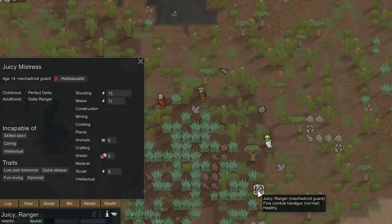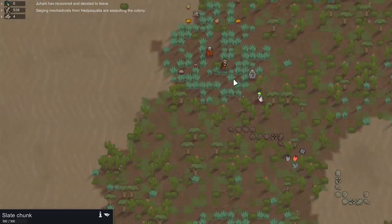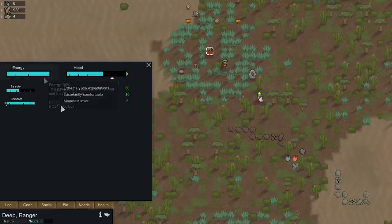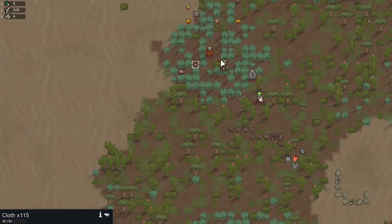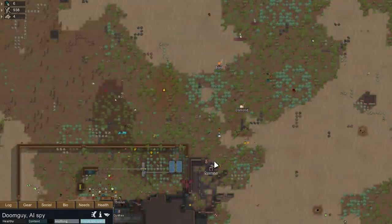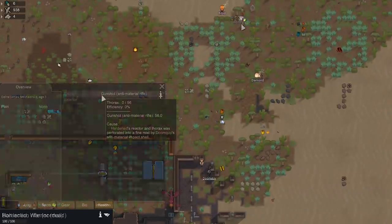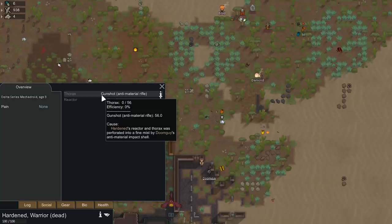These guys are assaulting us, which is odd — they just got delivered their siege materials: 451 steel, 14 components, some shells, and meals. Right when they got delivered this stuff, they just attacked. I think the AI is a bit messed up there since we're not attacking them. We sent out Doomguy to take cover behind the wall. Very nice kill on Hardened — we completely destroyed his Thorax and shattered his Reactor as well.